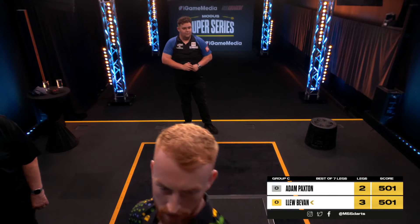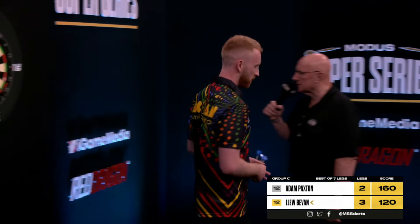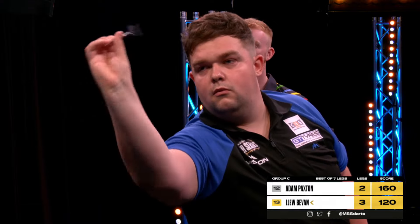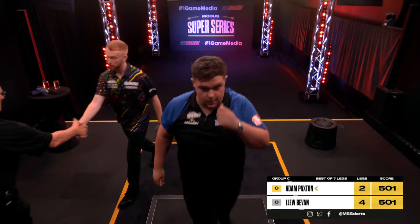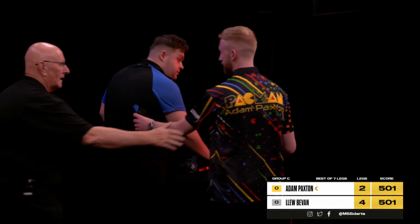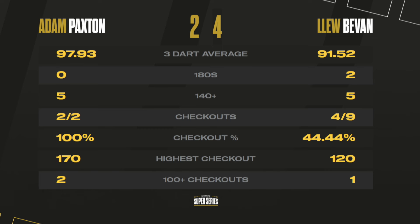What a shot that is from Paxton. He's just taken out the 112 and now the 170. But this to win the match — you've already seen Paxton hit a couple of ton-toppers. Can Bevan finish off with a 120? Tops for the match. And tops for his first win on the live lounge stage this week. Cleo Bevan with the W. He beats Adam Paxton by four legs to two in a real entertaining encounter. Paxton losing with an average of 97.93. Bevan got out of the gates quickly, threatened the nine. Paxton was on the comeback charge — those couple of ton-plus outs included.